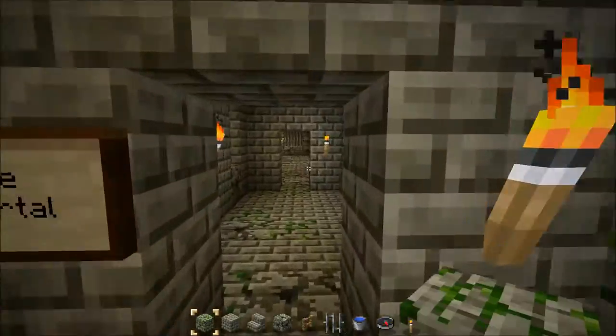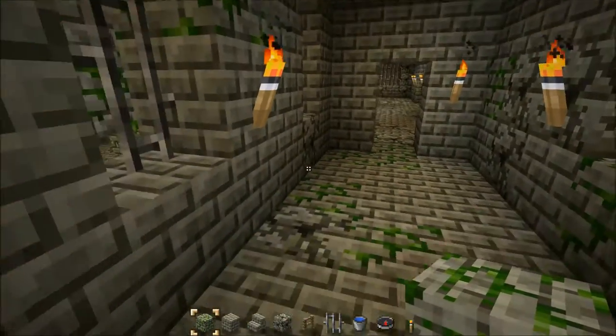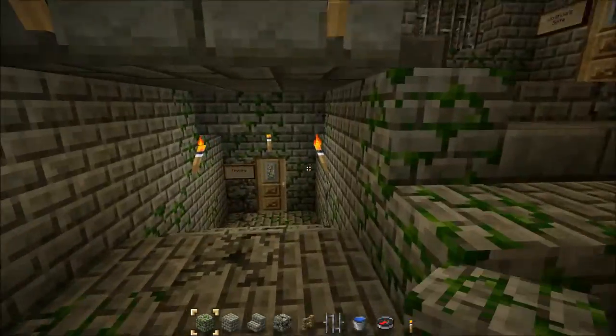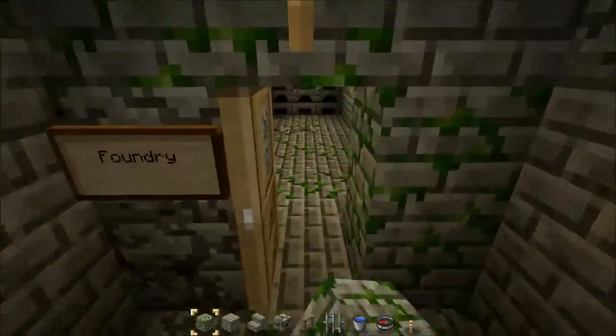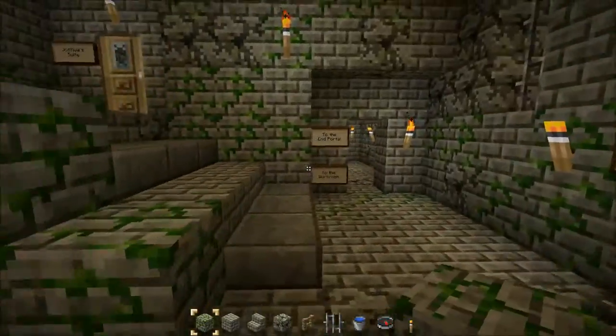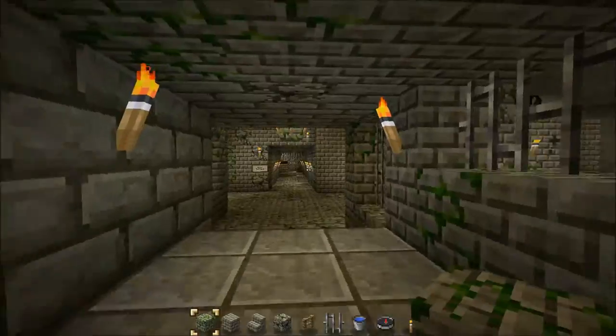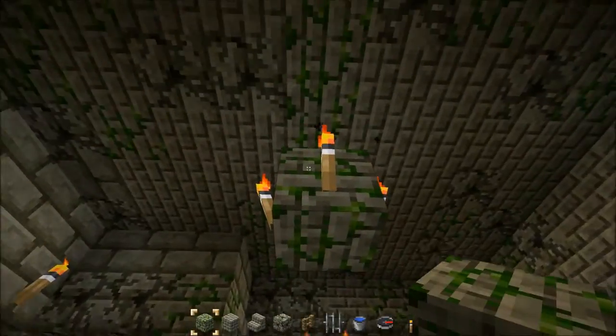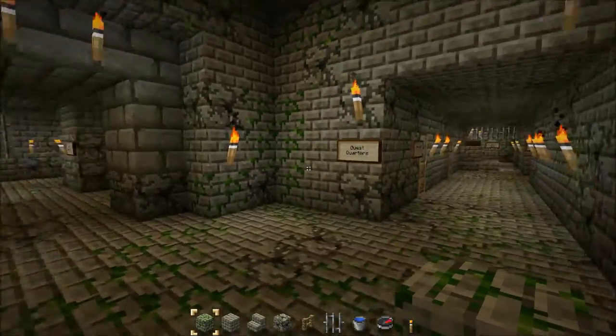So again, the end portal is back that way, my workrooms are that way, and that fountain corridor is that way. There's another portal here that I use to create ingots from ore and to transform stone into stone bricks. I hung a little chandelier — I think I'll replace it with a wooden one like the one in the library eventually.